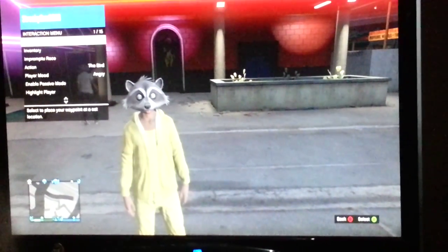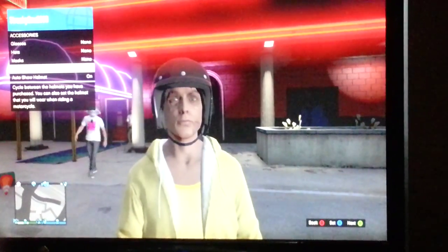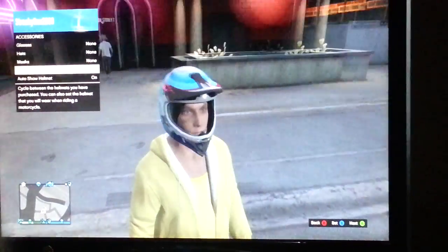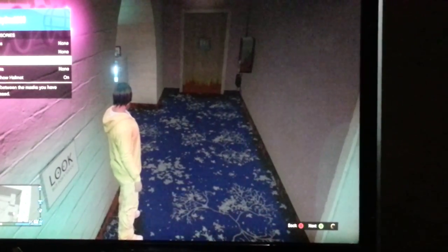First of all, what you want to do is you want to go into inventory and you've got to make sure you have a helmet and a mask. Preferably I just like to muck around with these masks - they just look cool. Then what you want to do is back out of that, go into the strip club. This is essential - you've got to press back and then go into the masks.